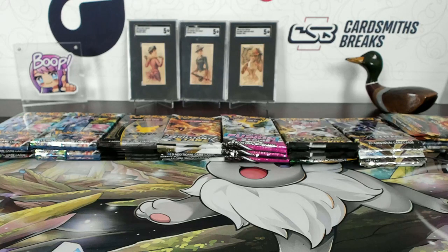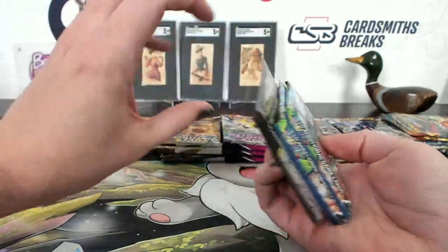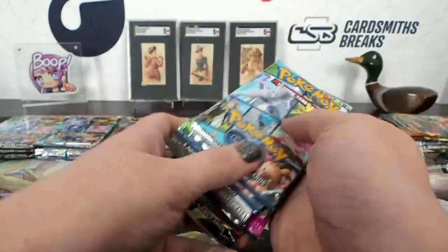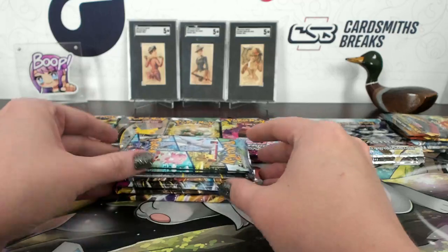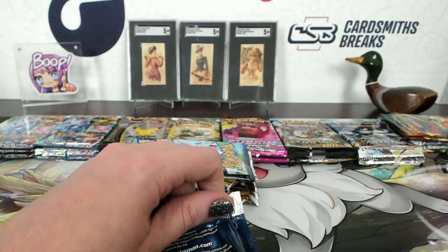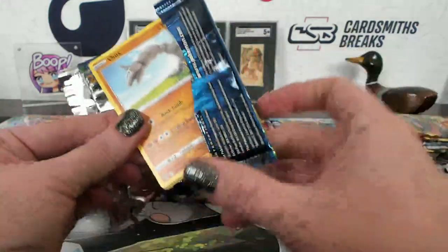Nothing's creepier than Drifloon — that one's really creepy. Lone Rattata reverse and a Charizard holo — that's a good one. One minute. Hokey, number five — hope you end up getting an extra Celebrations pack at the end. Alright, Hokey.